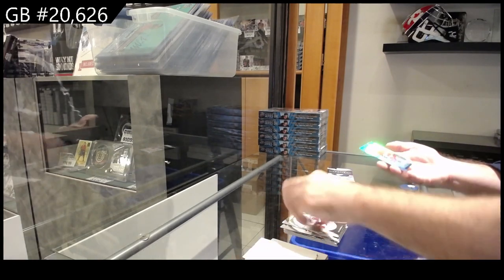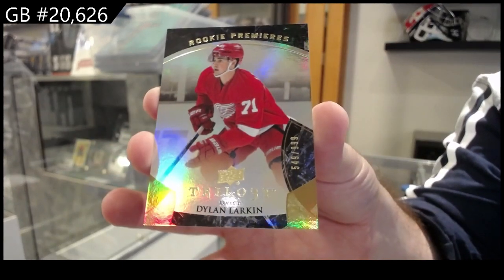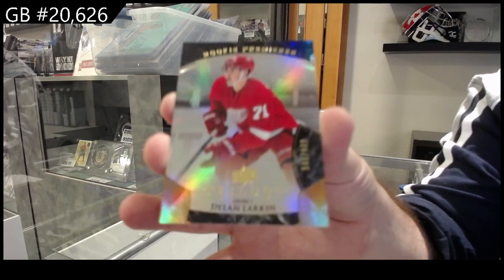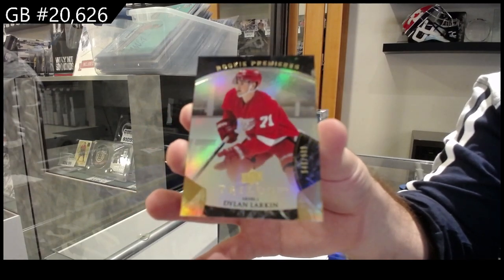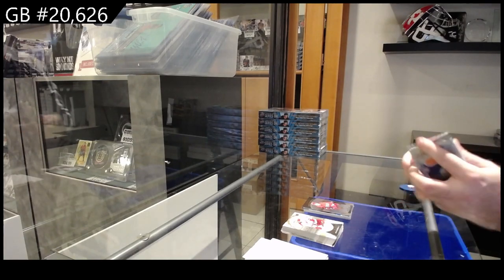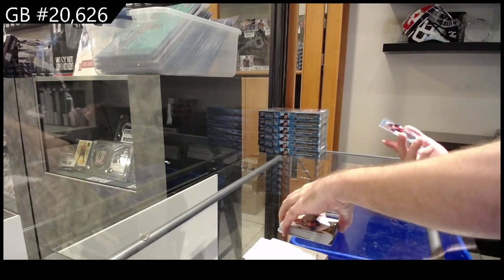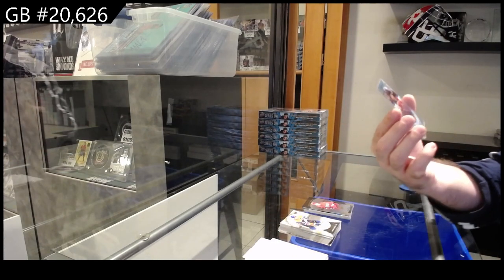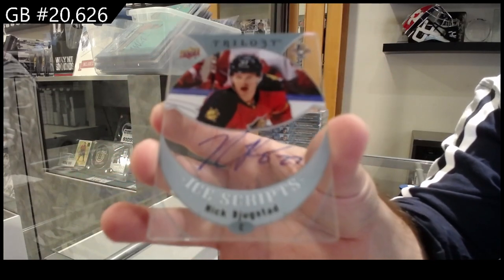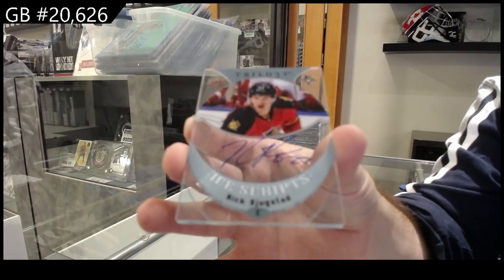We've got number to 299 — Dylan Larkin for the Red Wings. Was he number two or three in the league on points? And nice — we've got for the Panthers, Nick Bugestad ice scripts auto!